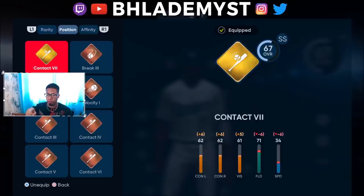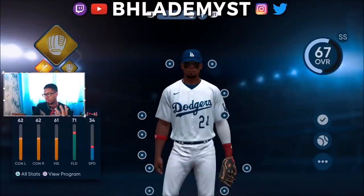The gold contact perk increases contact on both sides and vision, but decreases fielding by more than the power perk did, and also decreases speed. How does equipping a contact perk decrease your fielding or speed? The whole system, in my opinion, is one that they rushed out so they could have something completely new with Road to the Show, and it just doesn't make sense. There's no real explanation provided.